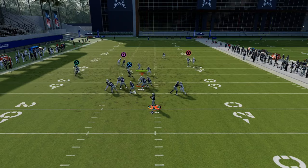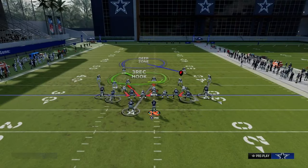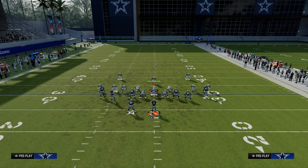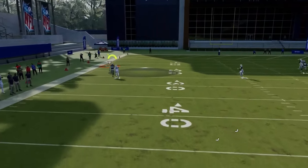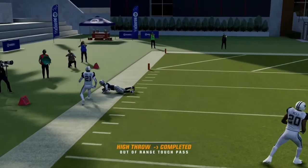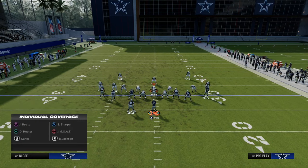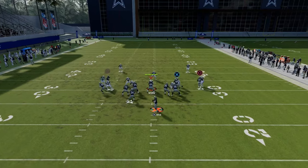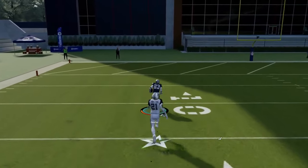In a cover one scenario — one-on-one — you can also aggressively catch it. Don't sleep on wheel routes against man-to-man. This route really shines if they shade underneath; the defender will take a false step and normally this will be wide open over the top. This is one of my favorite routes in the game against press man-to-man — if someone is pressing a lot, I really like this wheel route. It's not 100%, don't pretend that it is, but it's a really good route.